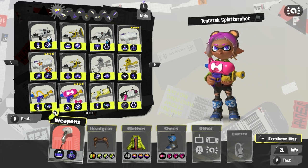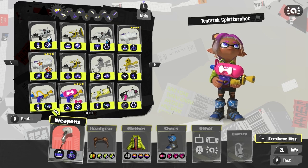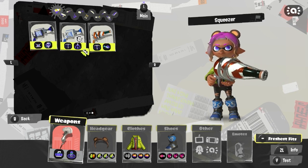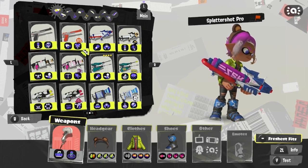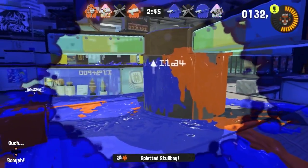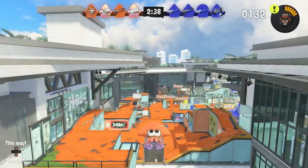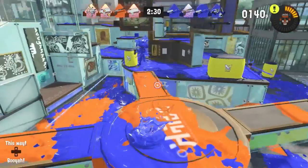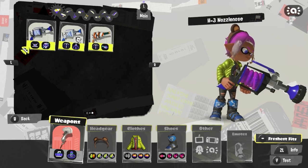Starting off with the shooter class, I'm splitting it into automatic and semi-automatic. For the automatic class, the NZap 85 is probably the best weapon you can use for Opening Gambit, just because it has Cooler to fall back on. While the Splattershot Nova gets talked about a lot for Gambit, I prefer a weapon that can actually secure kills and has something to fall back on if Gambit isn't active.